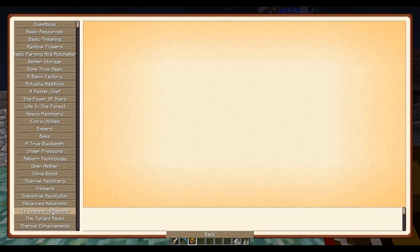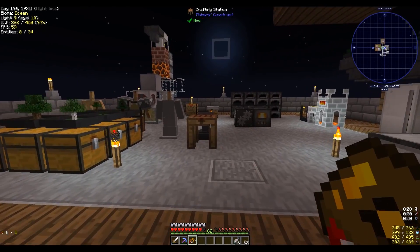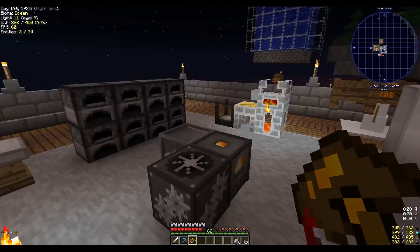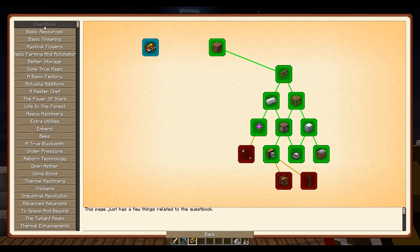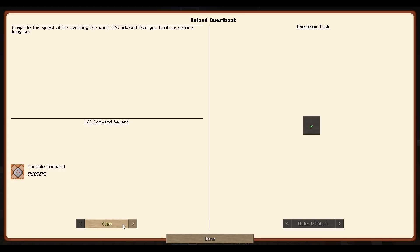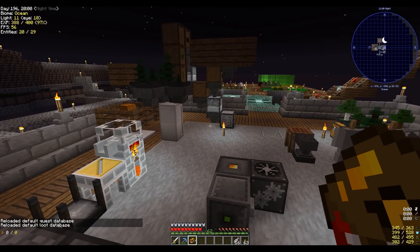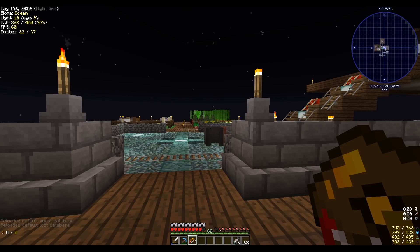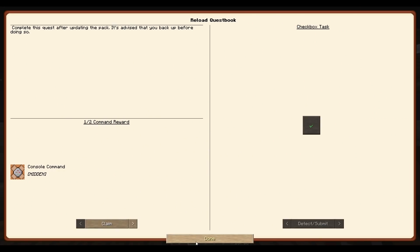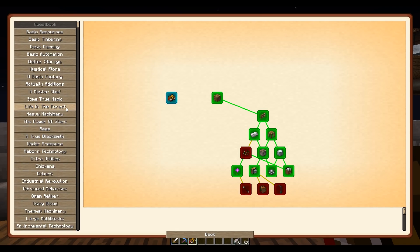Everything is unlocked. There was a big update — it added Agri-Craft into the pack. So if I go to the questbook, I should do reload questbook. Done. Everything is still unlocked.